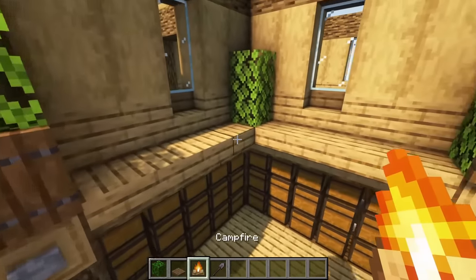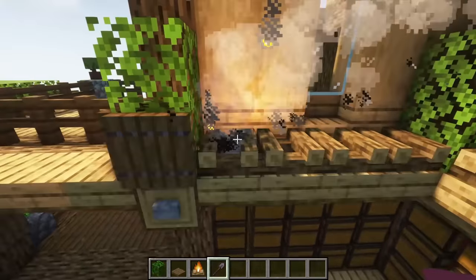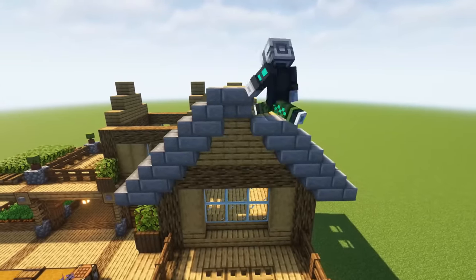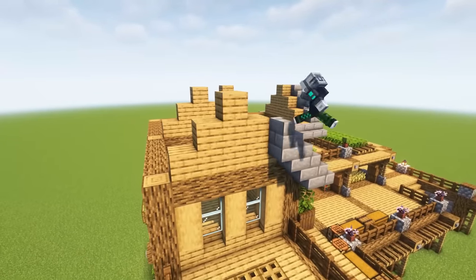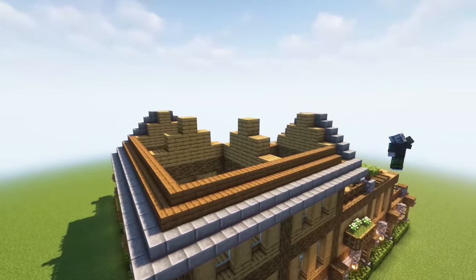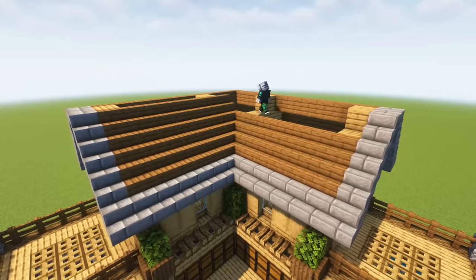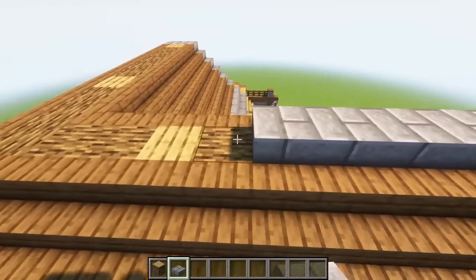Now for our roof, we're going to outline it with stone brick stairs — follow along closely, but don't worry, I kept the shape simple. After you have the outline finished, fill in the rest of the roof with spruce stairs. Fill this space in with oak logs for the interior look. Finally, finish the roof off with stone brick slabs.